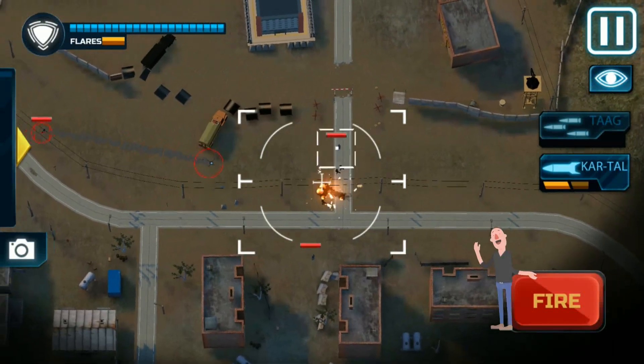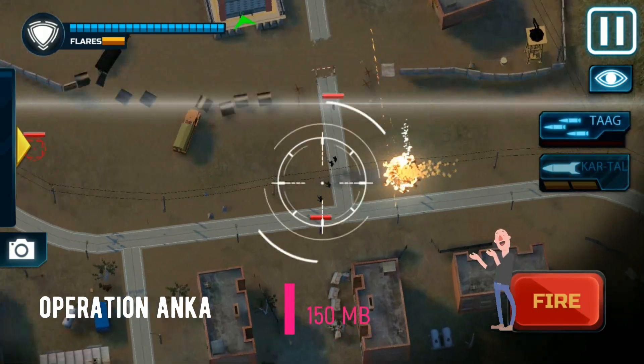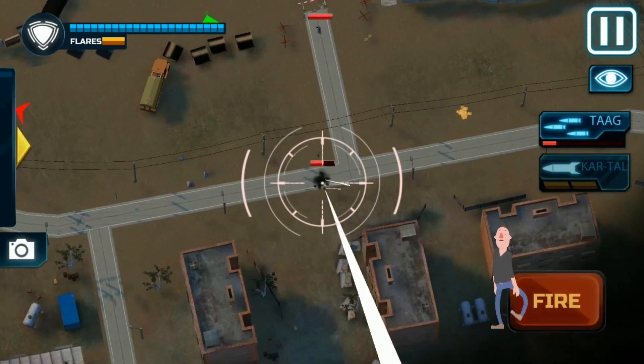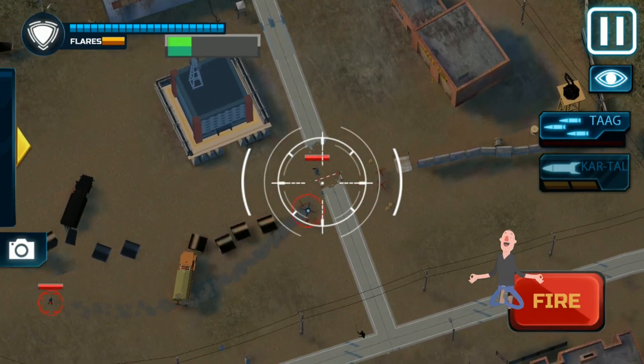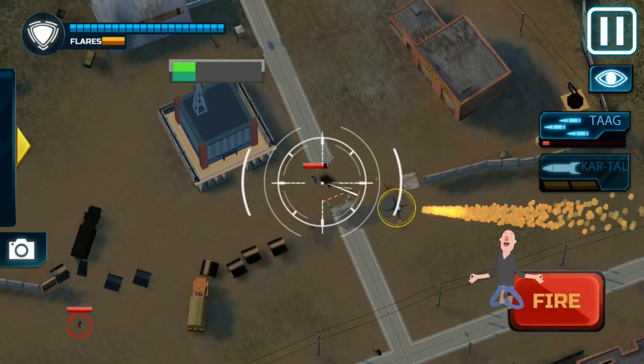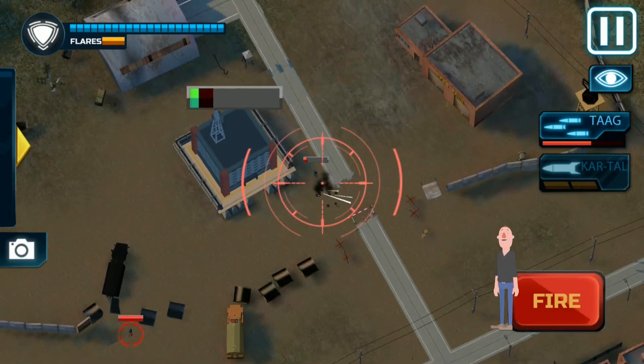Next game in the list is Operation Anka. In this military action game you have to destroy all enemy targets and complete missions by shooting from a first-person point of view. The size of the game is 60 megabytes and with minimized graphics, 1 gigabyte RAM mobiles can play this game without any problems.